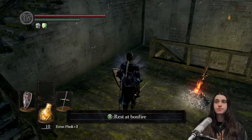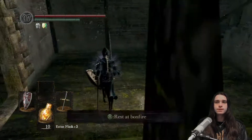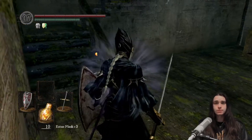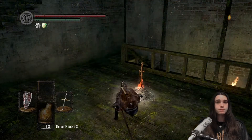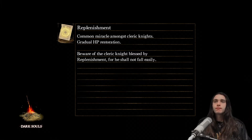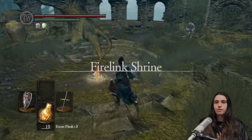You don't have to do the Duke's Archives first — it's not a requirement. But I always do it first for a couple of reasons: if I'm doing a magic build I'd want access to crystal spells, and for most builds I want to access the twinkling titanite farming area. Also, you can gain access to another firekeeper soul in the cell where Big Hat Logan was being held captive. There's more in the Duke's Archives versus everywhere else — there are a lot of useful things.